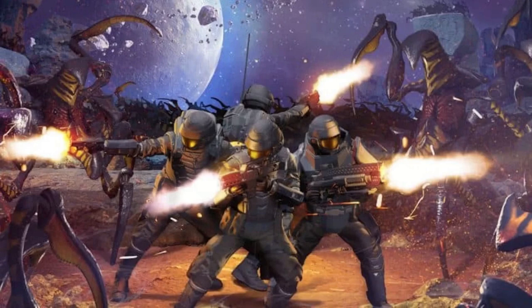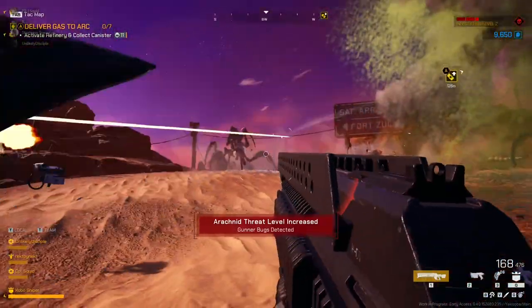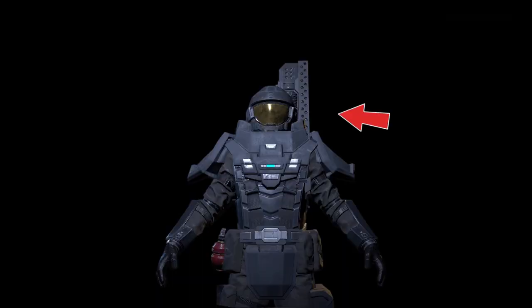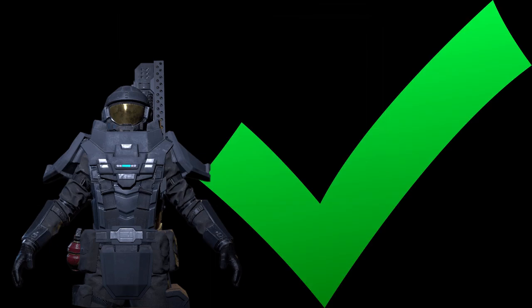Being one of the three classes available to players in Starship Troopers Extermination, the Bastion is a damage-dealing armored meatball of a human. Possessing the deadly Morita Mark III Saw as their signature weapon, decked in heavy armor, and equipped with a special ability designed to turn them into a living turret, a properly supported Bastion is difficult to put down even as it's beset by dozens of bugs from all sides.